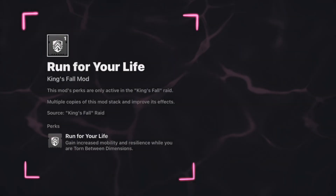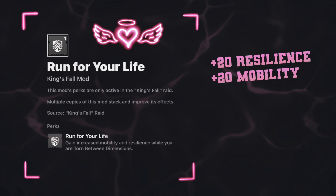The next thing I want to mention is something extremely helpful — a mod called Run For Your Life. This mod is raid-specific and gives a plus 20 resilience and a plus 20 mobility bonus while you are torn. Depending on what class you're on, it requires 80 to 100 mobility to reach the pieces of the brand claimer. If you're having trouble with stats, this could really help you out. The best part about it is that it stacks.